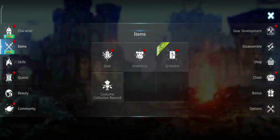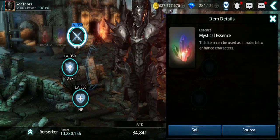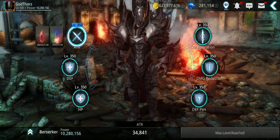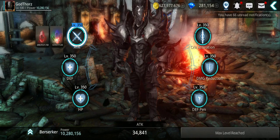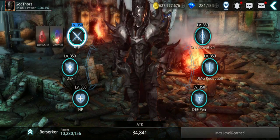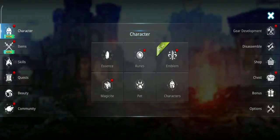First thing: one source is from essences. As you can see, the level 350 fire essence — which is max right now — gives me 34,841 attack power. So I have around 230-something thousand from that. That's how much attack power it gives me — 34,841.